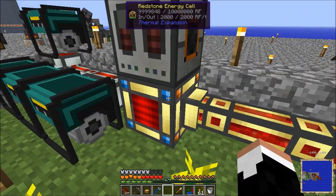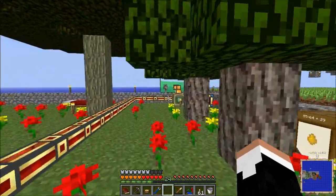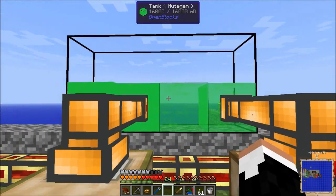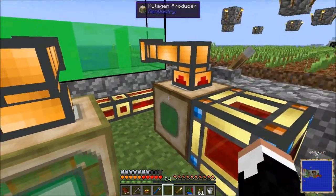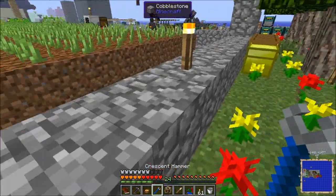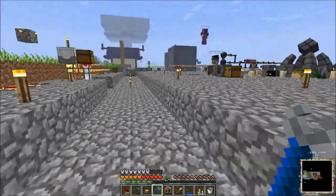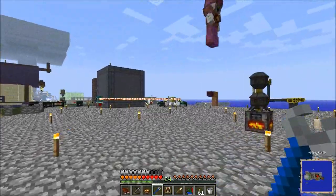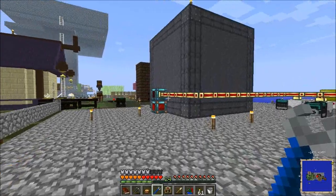My redstone energy cell over here is nice and full. Dragon has actually been over here making craploads of mutagen when I wasn't looking. So I have like 64 buckets and change of mutagen, plus what's in the tank. I'm going to take this redstone energy cell and put it in the line as a throttle, so that we can get the mining laser running again.